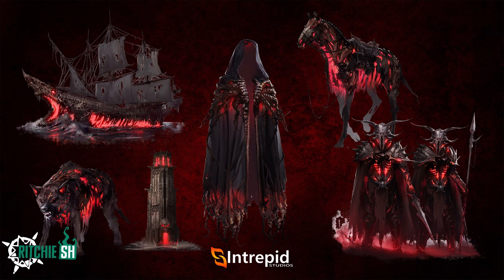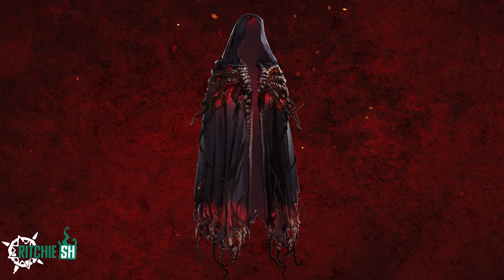Getting right into it, we first have the Fathom Veil, an accessory cosmetic skin to cloak your character. You can see some sort of darkness or corruption that has gone into this whole set, as it and the remaining cosmetic bundle items are glowing red.